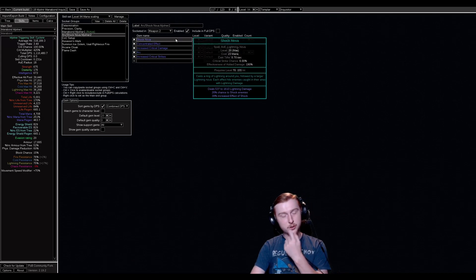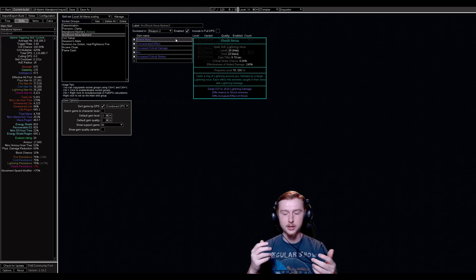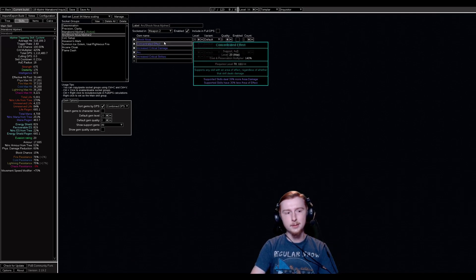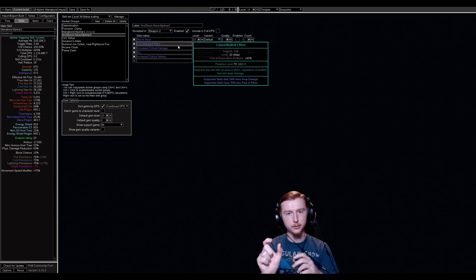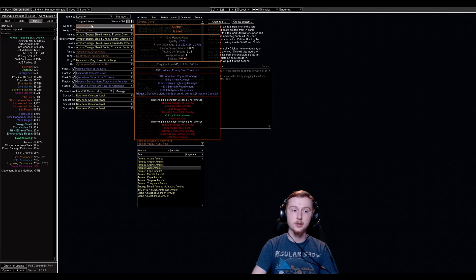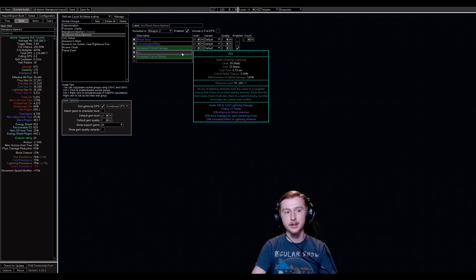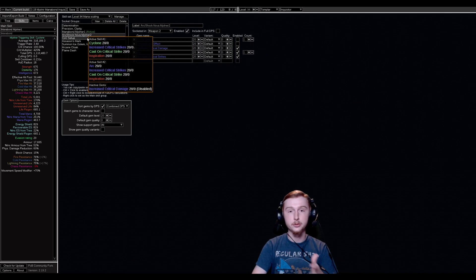You can go with Arc, Shock Nova, or any other lightning skill you want to use. You could even use Wave of Conviction, though you wouldn't get the exposure since we're ignoring resistances. I'm between Arc and Shock Nova. You'd run Shock Nova with Concentrated Effect for single target to get overlap of the ring and AoE for double damage. Or you can run Arc because Mjolnirs each give skills chain +1 time, so both clear and single target of Arc scale quite a bit. It ends up being a pretty good option. In my demonstration I went with Shock Nova, but Arc may be the better choice in general.